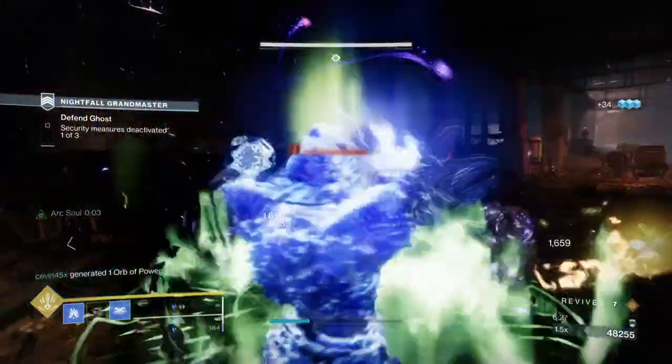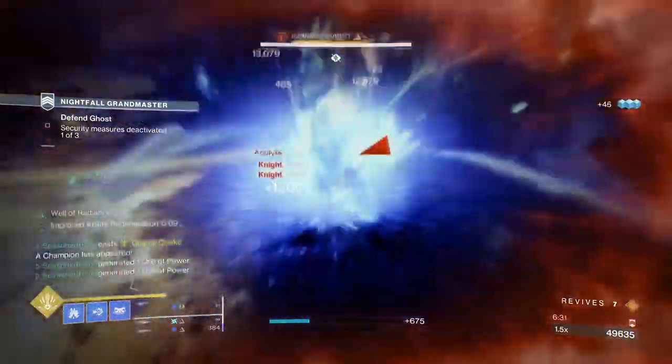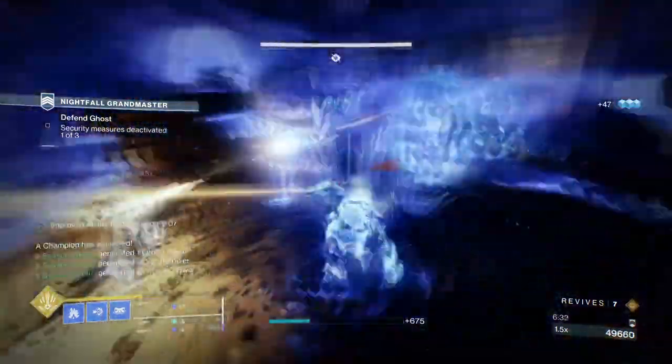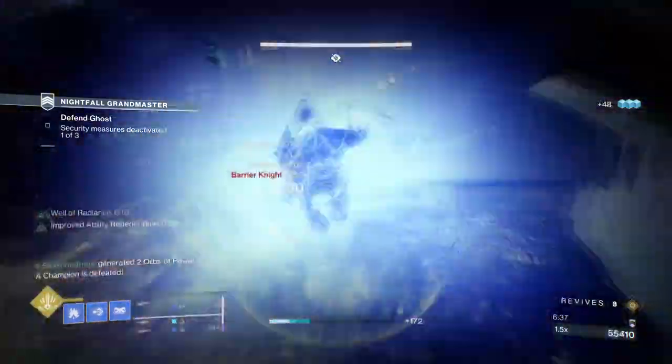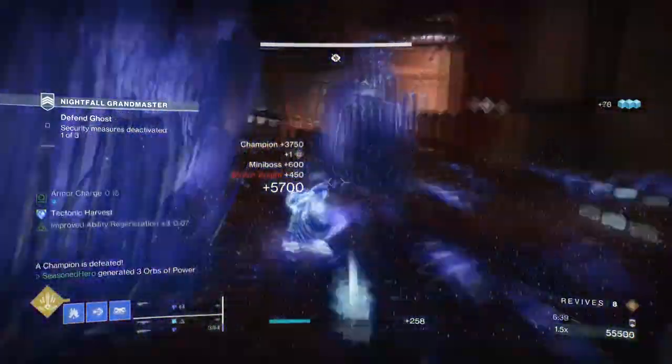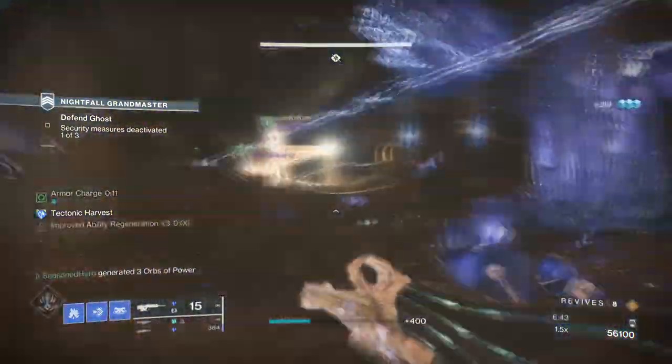With how strong Stasis is on its own, the Shard's effect in certain builds can provide a good source of melee energy to those who rely on it a lot. Combine that with Precious Scar's effect of healing upon kills and our slow and freeze effect, and you get a walk-in, all-in-one support unit for all occasions.